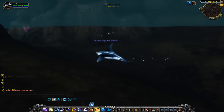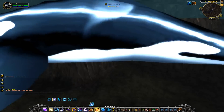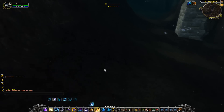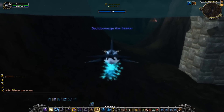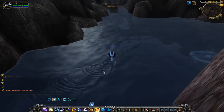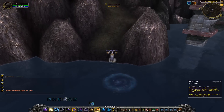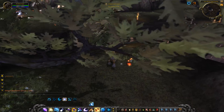All the druids are going to want the Orca glyph so they can be like a shark. Inscriptionists are going to make a ton of money. They're also cutting down on the number of glyphs — compressing from nine down to six — but the ones they kept do really cool stuff.